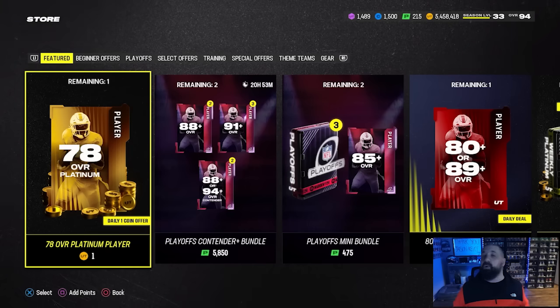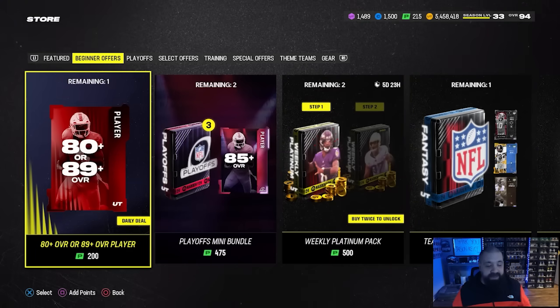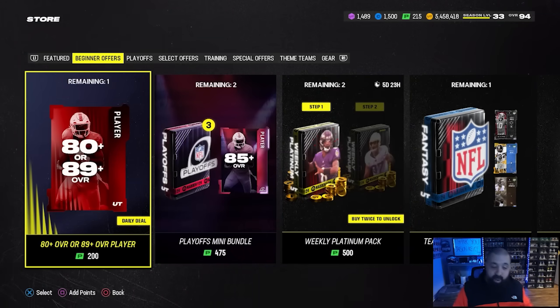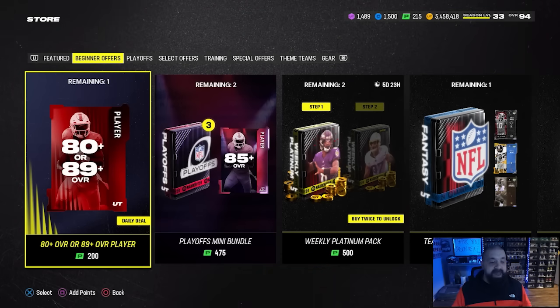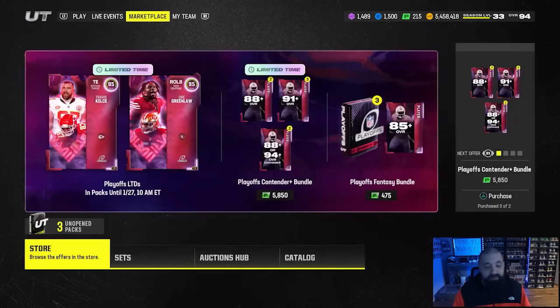For the daily deal store, the one-coin offer gets you a free 78 Platinum player card — definitely grab that. The paid offer is two dollars for either an 80 plus or 89 plus card. These are typically not worth it, but you might get lucky. We still have the Travis Kelce and Dre Greenlaw LTDs in packs right now, so maybe you get lucky with those.